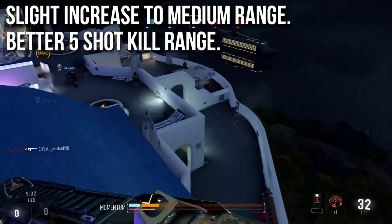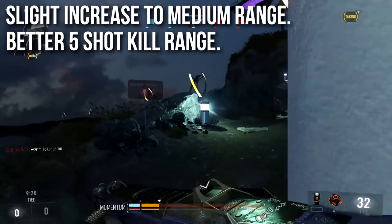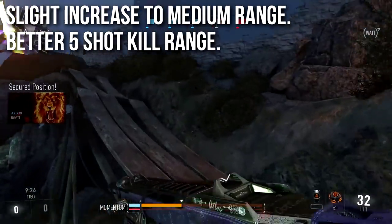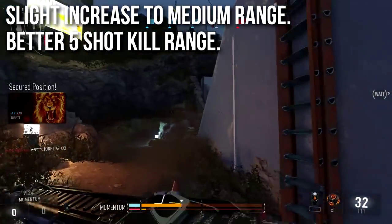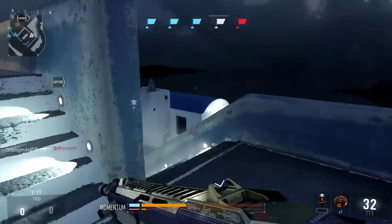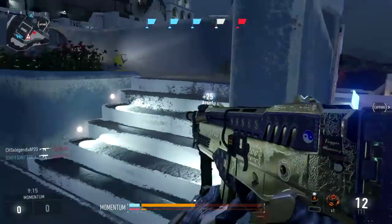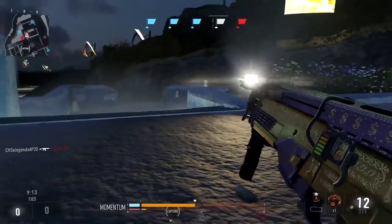First of all, we have a slight increase to medium range damage. The five-shot kill range is getting pushed back by about 20. Your four-shot kill range is unchanged and your six-shot kill range is unchanged, but that medium range is pushed back, so you won't be getting as many six-shot kills — you'll be getting a lot more five-shot kills. That's going to increase your time-to-kill over range a little bit, but it's not the biggest buff to range. I'm going to call it a medium increase.